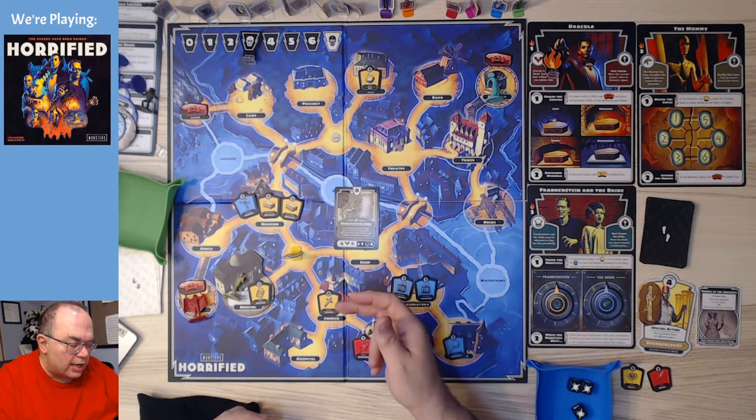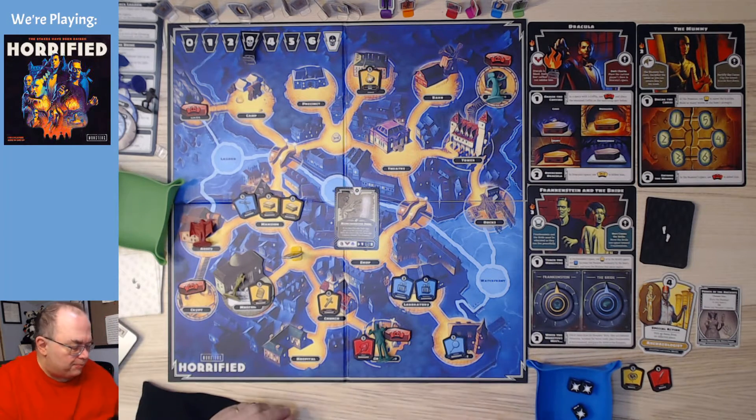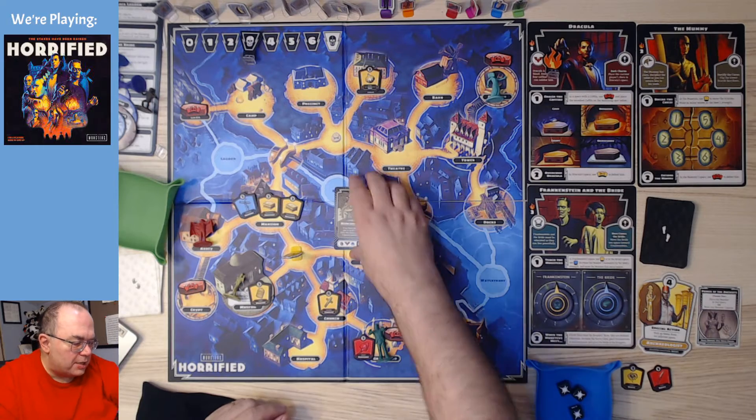Now the wolfman, Dracula, and the invisible man would move — but since it's just Dracula in this game, Dracula moves one space. And now it's my turn.